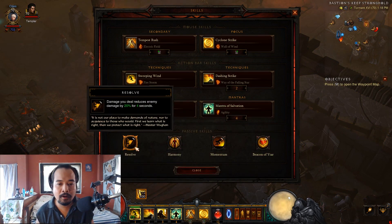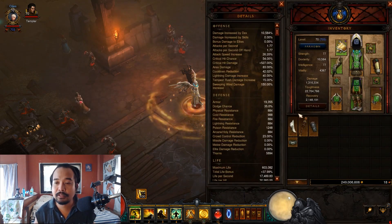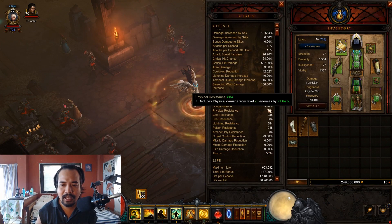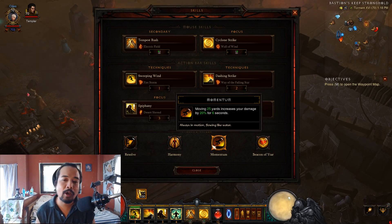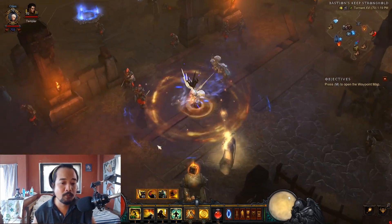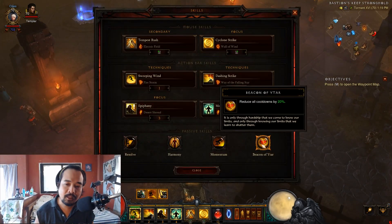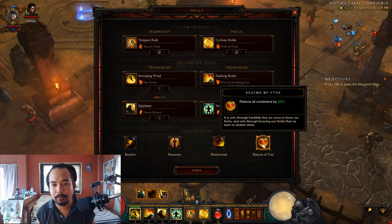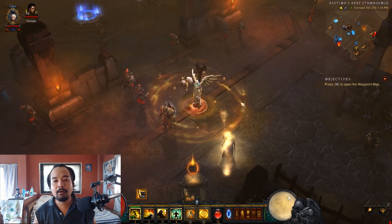For passive skills: we have Resolve for some damage mitigation; Harmony for damage mitigation — it increases a single element of our elemental resistances; Momentum, which increases our damage by 20% if we move 25 yards for 6 seconds — since we are constantly moving with Tempest Rush, that's going to be active 100% of the time. Finally, we have Recon of Aether to reduce our cooldowns. If you're having difficulty surviving, drop Momentum and go with 6th Sense instead. That's it for the skills.